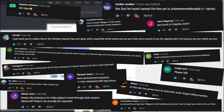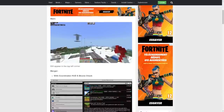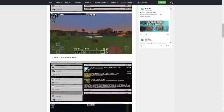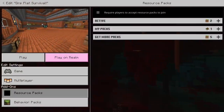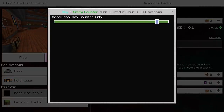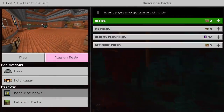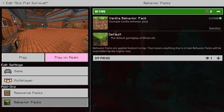This is the next 100 days on my survival flat world. Before jumping in, I found an add-on that enables a day counter, because a lot of you were speculating - and I was too - that I'm probably not on the correct amount of days. This will tell me exactly what day I'm on.